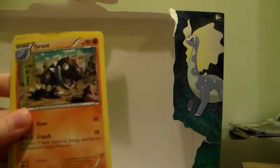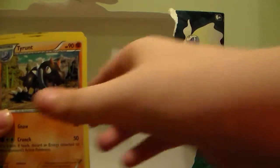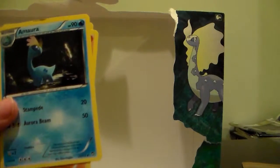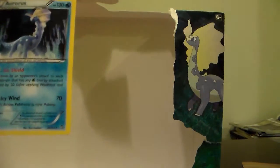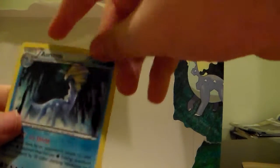The box comes with three packs. Hopefully we can get something good out of one. And some promos. The promos are Fossil Researcher, a Tyrant, an Emora, a Tyrantium, and Aurorus. Not in the best condition.